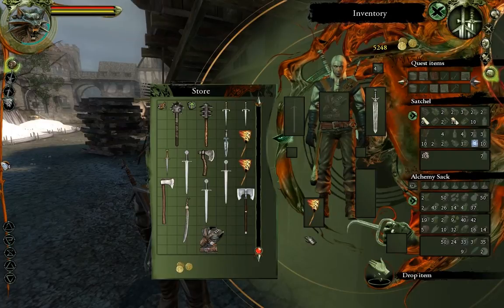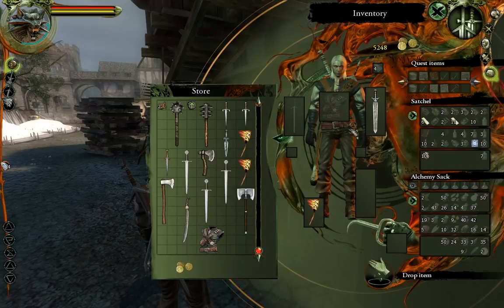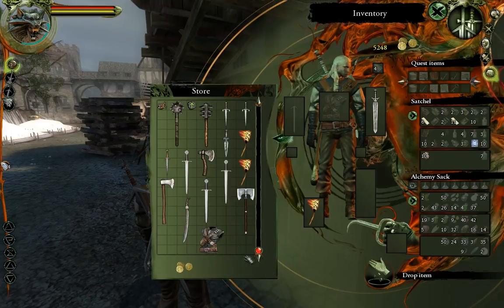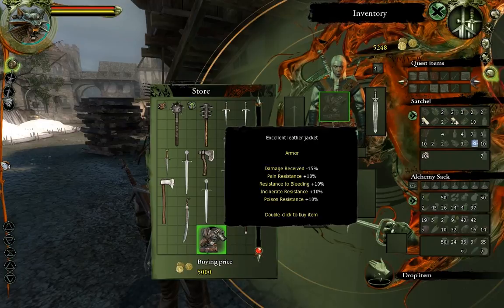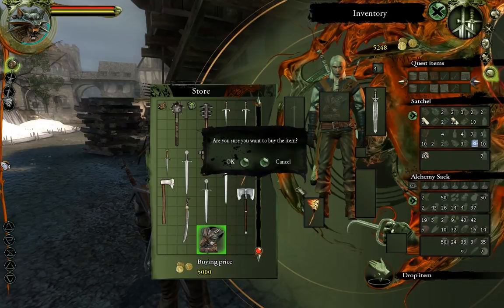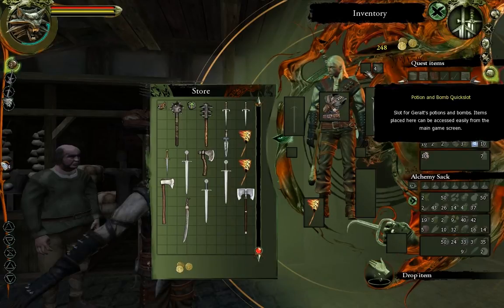I finally got enough cash to buy the excellent leather jacket, which has replaced my studded leather jacket. The studded was damage received minus 5%. The excellent leather jacket is damage received minus 15%, pain resistance plus 10%, resistance to bleeding plus 10%, incinerate resistance 10%, poison resistance plus 10%. And look, I gained a quick slot, which is what I was hoping.